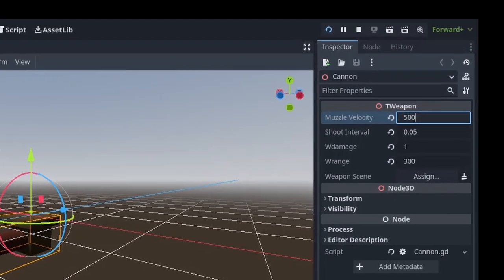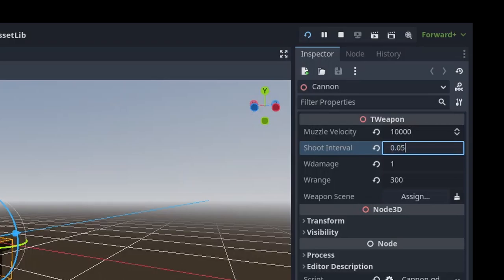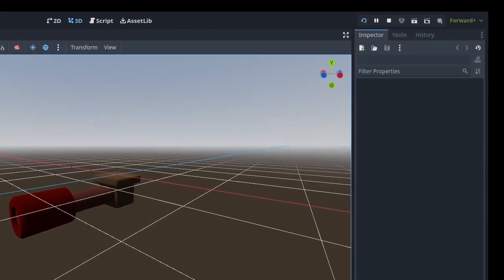So I'm going to jump over to the code now. Here I have the muzzle velocity defined — it's currently 500. Let's go up to 10,000, let's drop the shooting tool down and let's take a look at the game.